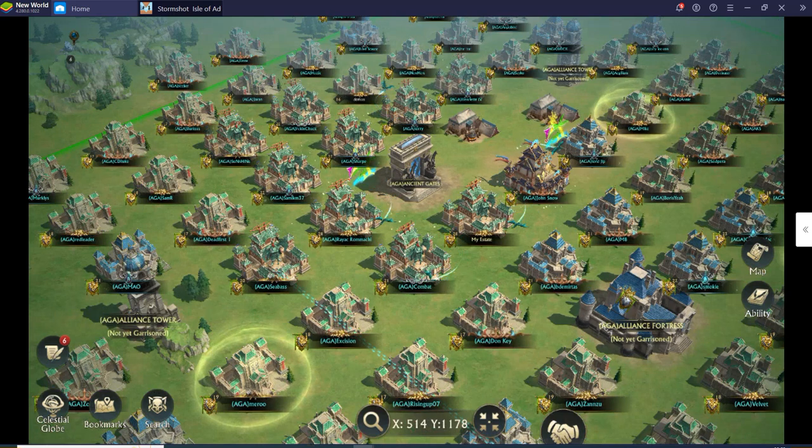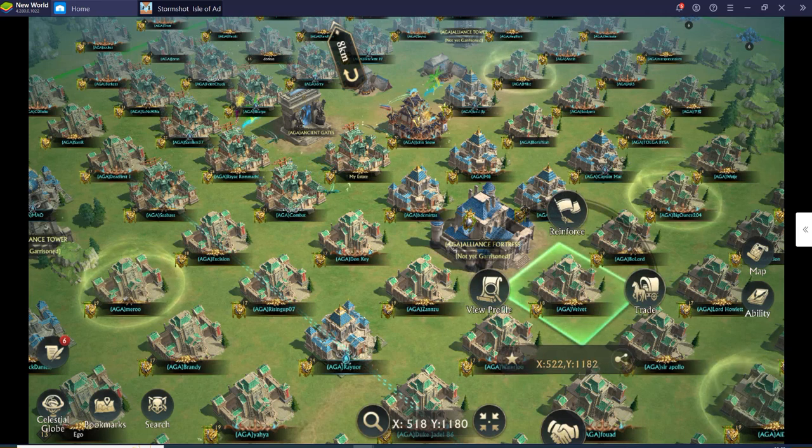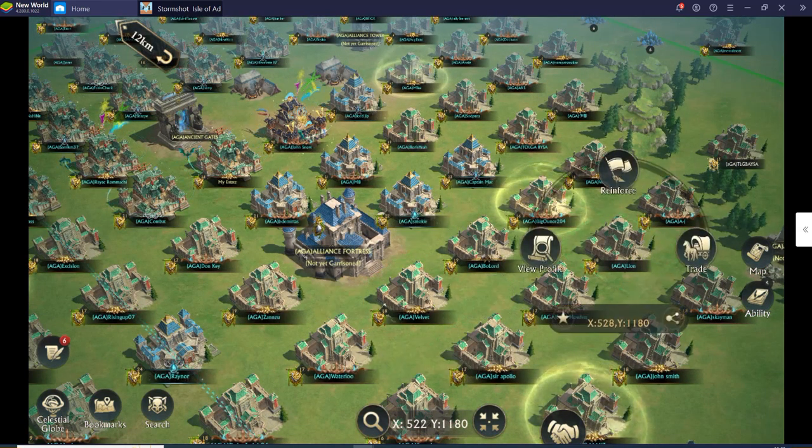Once gates are set up and everyone is placed nicely, have your R5 port somewhere else — not near the gates, because that area fills up quickly. After I set the gates I ported over here, so anyone using an alliance teleport will go close to me and fill up this area first. After that filled up, I bounced around — porting to a new spot means the next eight people fill up around me there.